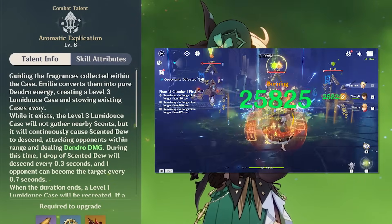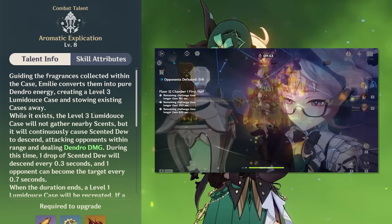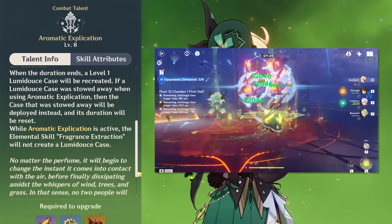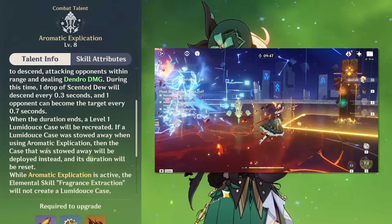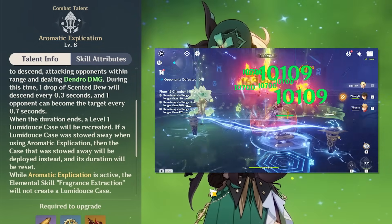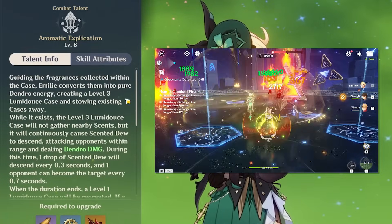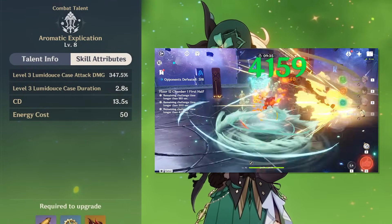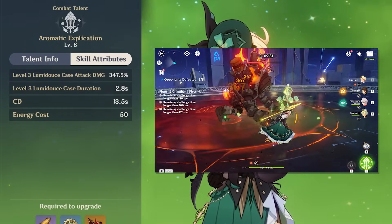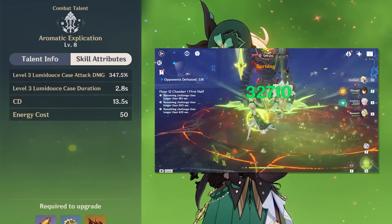The level 3 lantern will effectively just be a stronger version of your skill, lasting for 2.8 seconds and dealing a higher amount of Dendro damage, with a much bigger AoE. At the end of your burst duration, it will either create a new level 1 version of your skill, or if you already had used your skill, it will redeploy it and reset its duration completely. What this means is that if you use your skill and have a level 2 case out and then use your burst, you'll have 2.8 seconds of a level 3 Lumidus case, and afterwards it will bring back out your level 2 case.